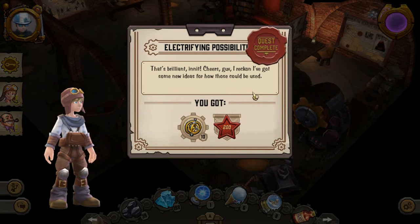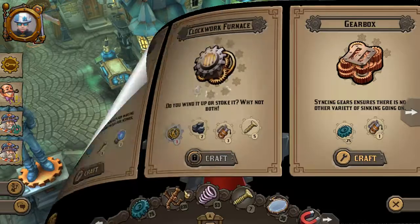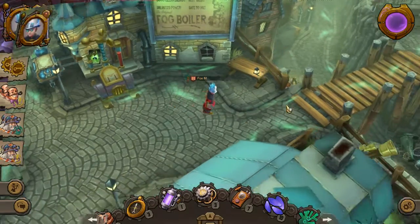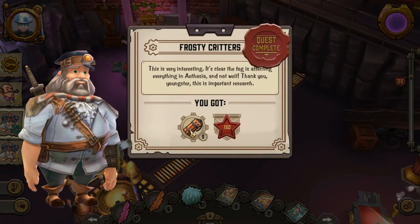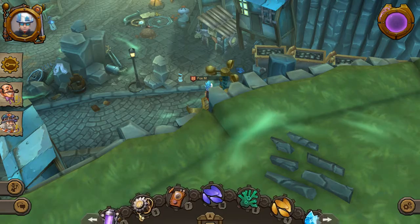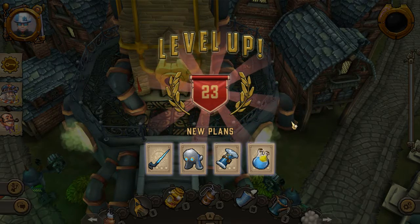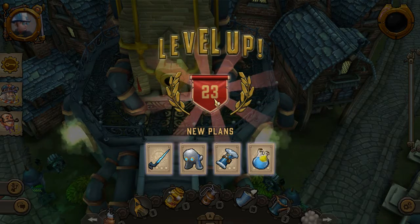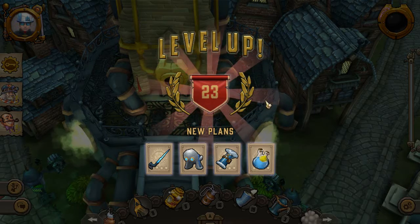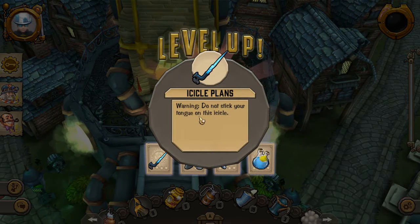Moving up towards level 23 — that makes four clockwork furnaces. G'day everyone, Fox Blockhead back with you for another episode of The Ether Light. This is episode 75, can you believe that? I've just leveled up to level 23, I just filled up the clock tower with ether and we've got a whole bunch of stuff — icicle plans, don't stick your tongue on the icicle, very cool.